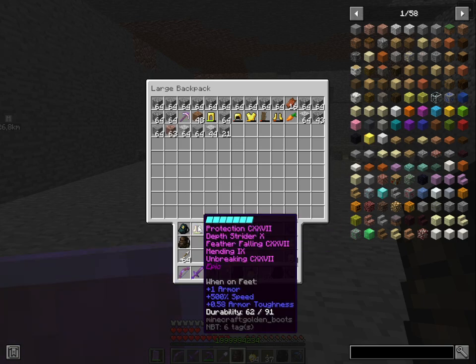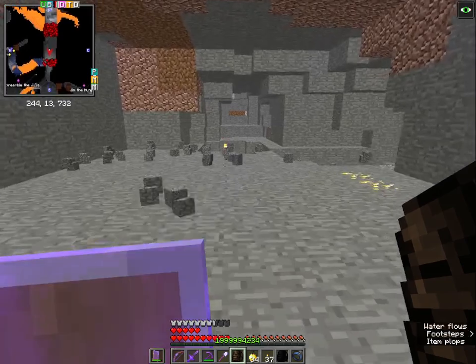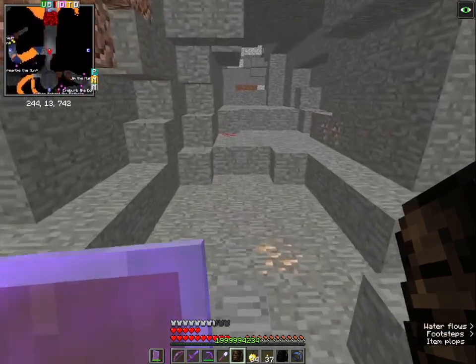Because we want something like this that I already renamed: Protection CXXVII, Depth Strider 10, Feather Falling huge, Mending 9, Unbreaking huge, plus 1 armor. And originally it rolled me a 500% speed bonus, which is insane to move with. That's why we go so far out.